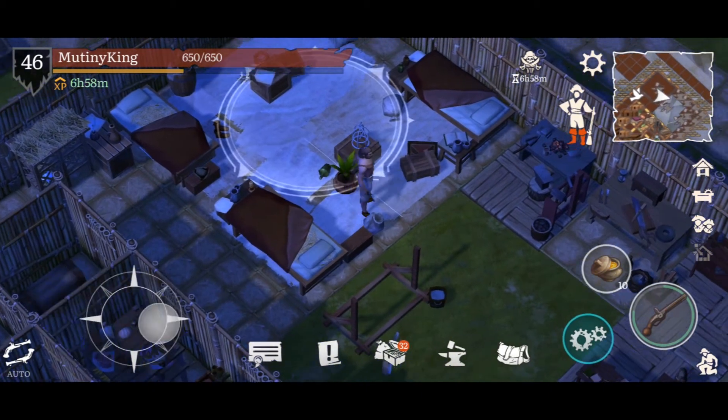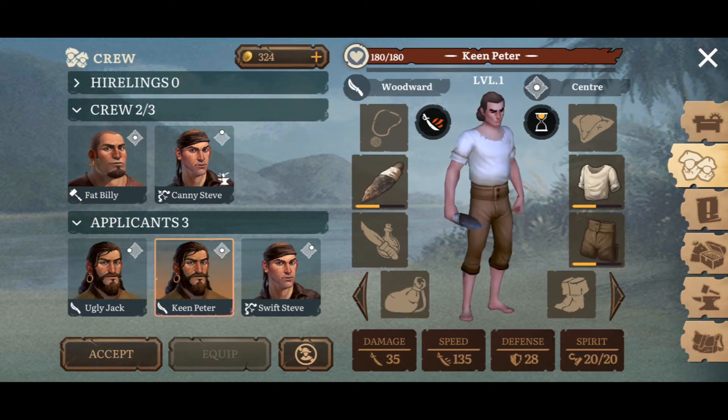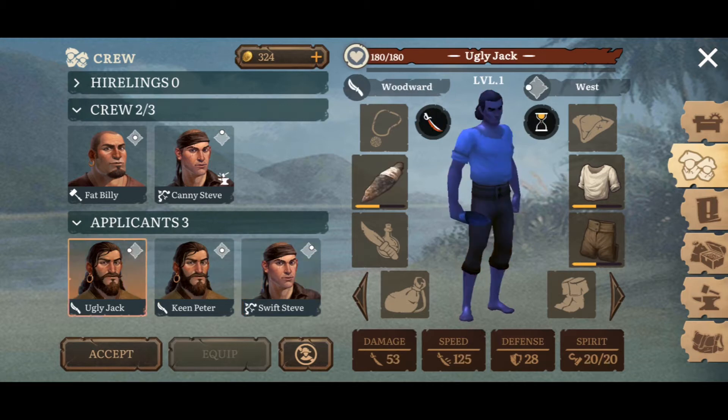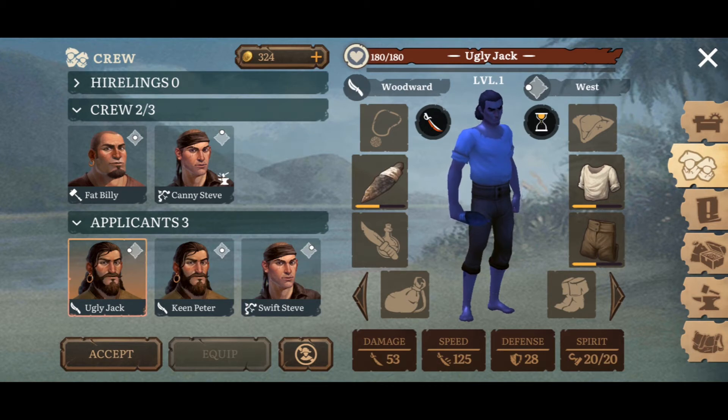Okay guys, we've finished leveling up our berths. Now we can recruit a new crew member. As you can see, I have three applicants here: one is Ugly Jack, then Keen Peter, then Swift Steve. Every crew member will have three types of skills — one is their attack skill, what kind of attacker they are, and the other two are the ways they will work.